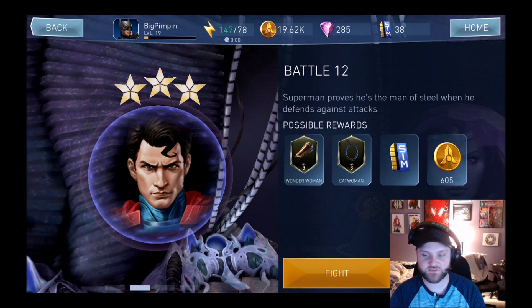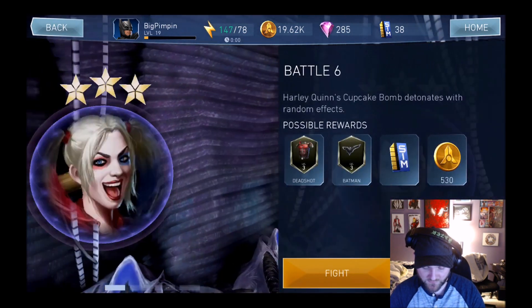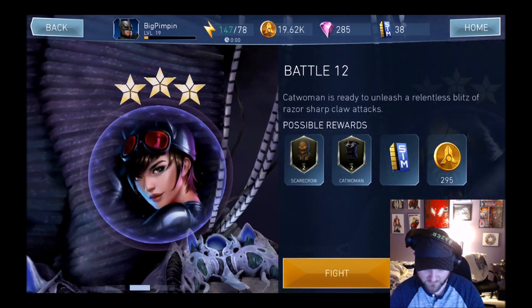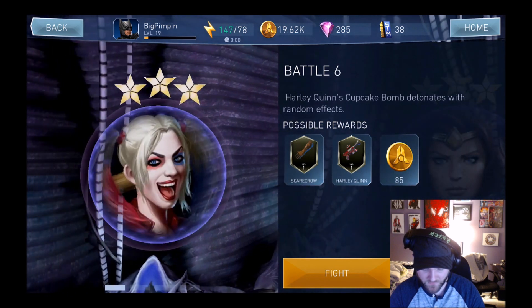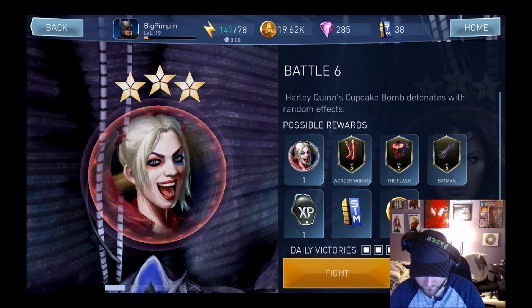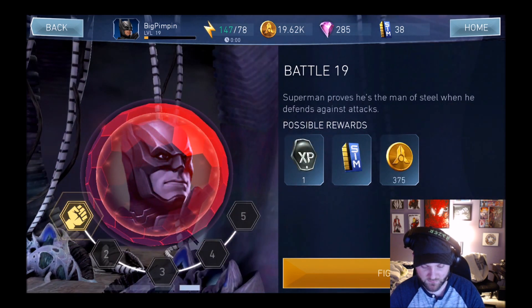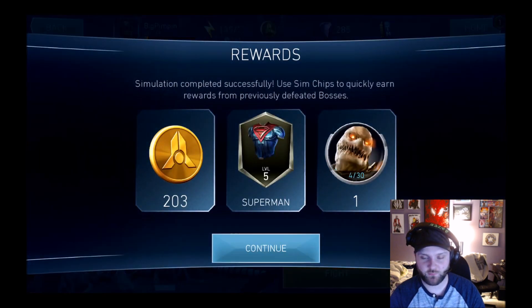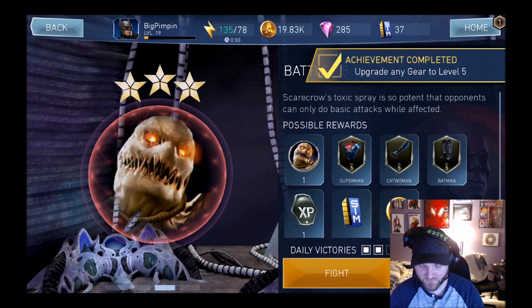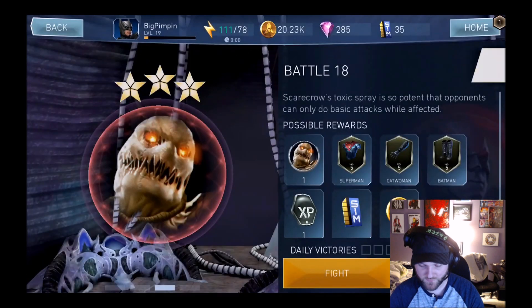If all your heroes survive the battle you'll get three stars, and you can use your sim chips. Up until chapter three at least you can't win heroes in normal mode. But if I switch to heroic mode, possible rewards include Harley Quinn, Wonder Woman, and Swamp Thing. Let's try to get some Swamp Thing shards — there's one, and now I have four because I've beaten it a couple of times. I also got a level five piece of gear. Two more level fives but no Swamp Thing on that one.